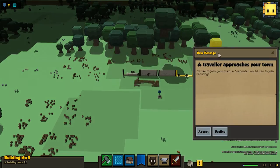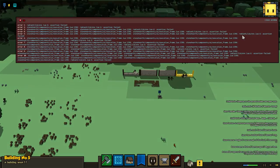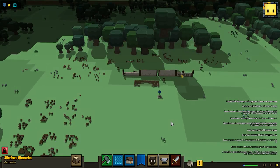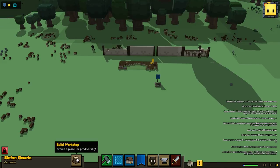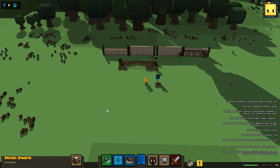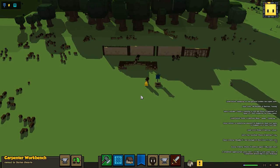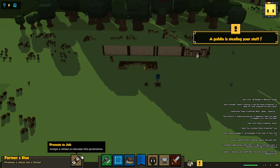A traveler approaches — a carpenter would like to join Red Song! Hell yeah! This is lucky — this is actually going to make things go so much faster. Our guys are still starving though, and now we have one more mouth to feed. You know what, I have to do it — I'm going to assign him as a carpenter. We need a carpenter and a farmer, so that's going to be a big hit to production, but we need food and it's just mandatory.